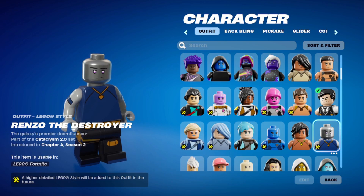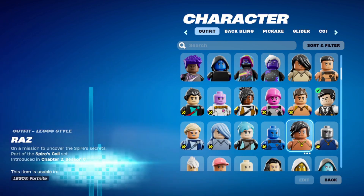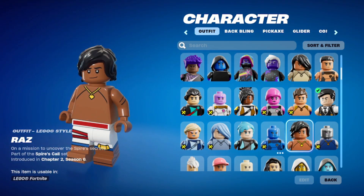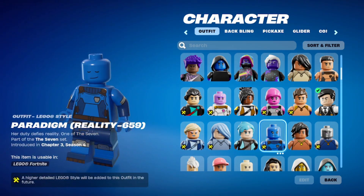Renzo the Destroyer — again, very simple. They might add some animations to him. Raz from Chapter 2 — he doesn't look very evil-y. And then Paradigm — this does not look Paradigm-y at all. She doesn't look like she's one of the Seven. They're probably going to give her a helmet, I bet you anything, when they fix it.